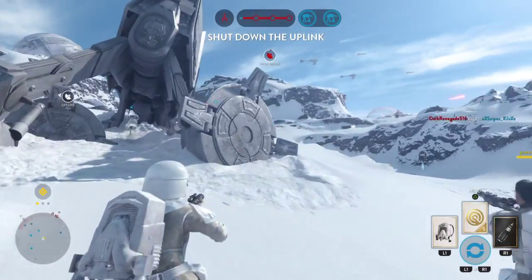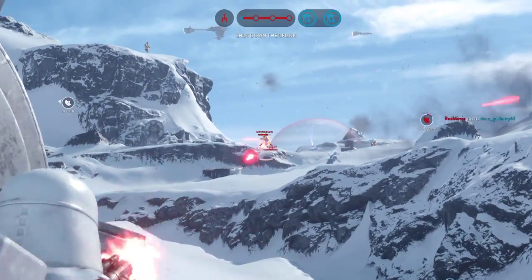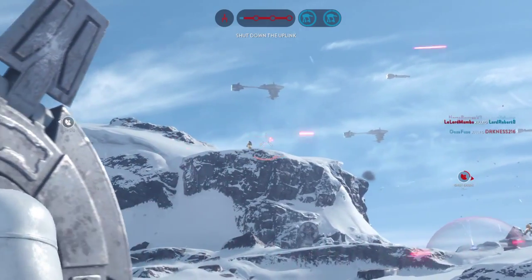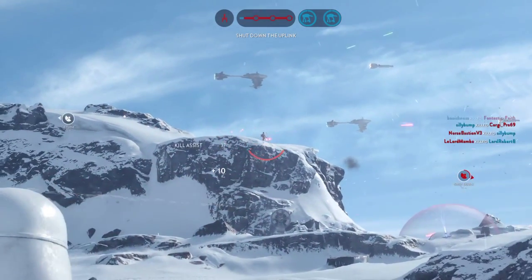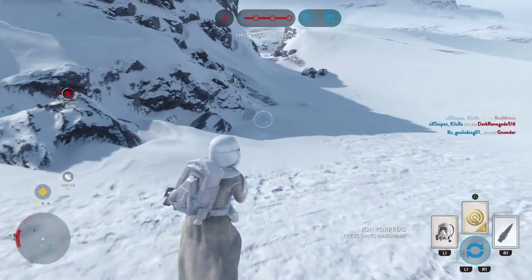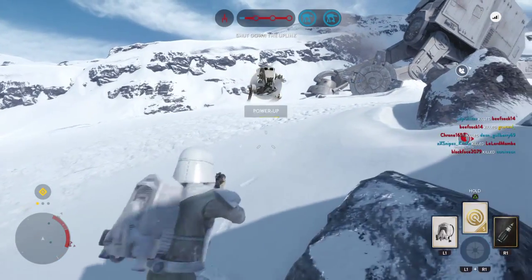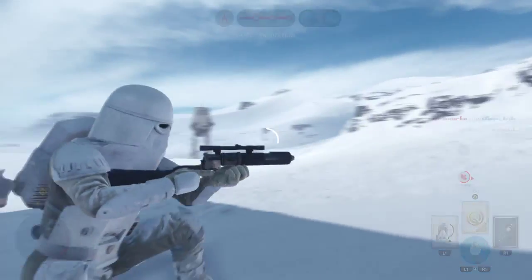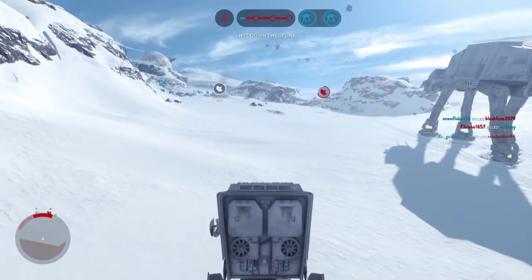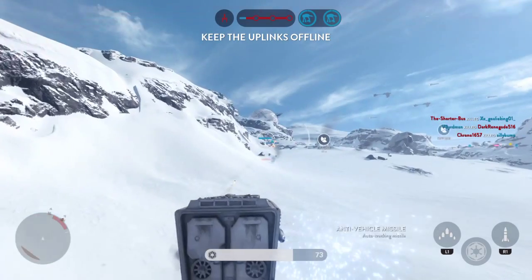The Rebels have activated the uplink. Move on that position. Skywalker has been defeated. I want an AT-ST on the field now! Copy. We're in support ground shooting. We'll cut that uplink. That should slow down their bombers.